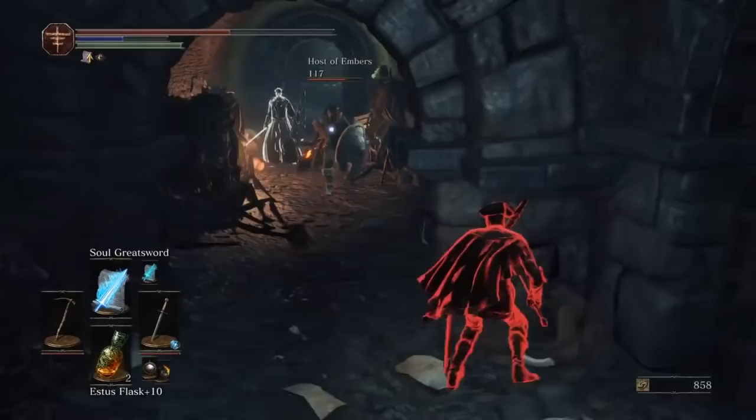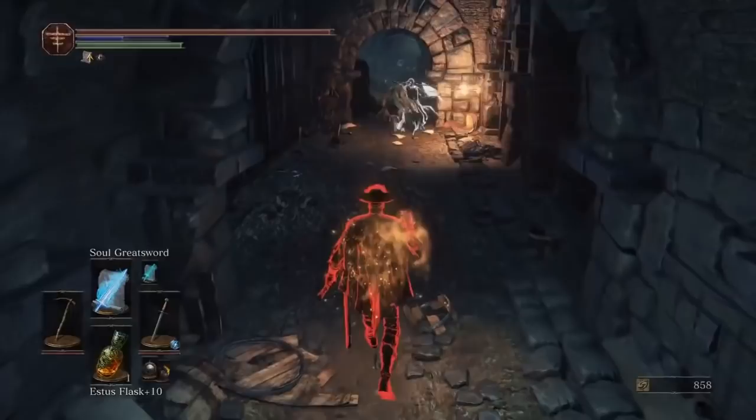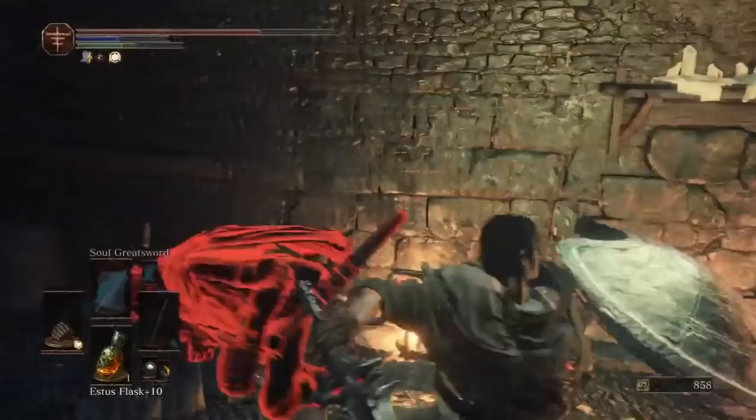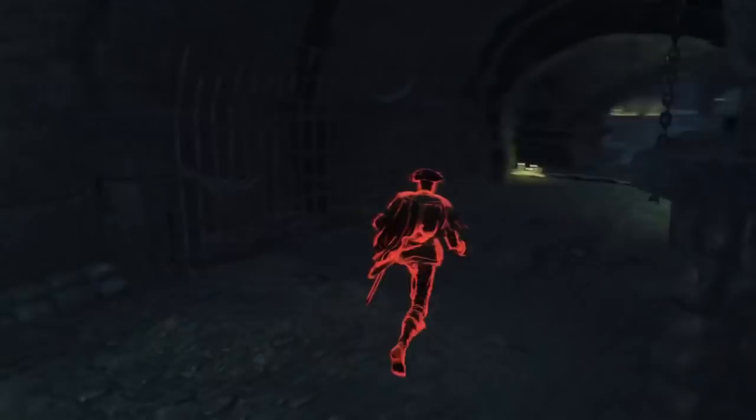In these sorts of situations, it's important that I realize I can't punish this player's mistakes because I'll be interrupted by the pew pews of this nerd. And this build hates nerds — since they're not going to let me capitalize on their mistakes because they'll always be covering each other, it's best if I just take a break.